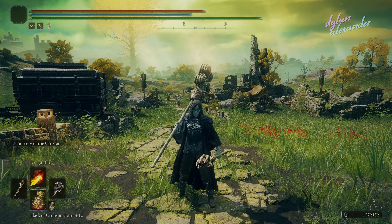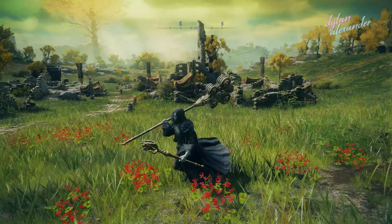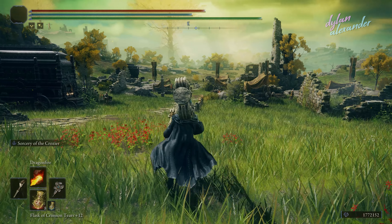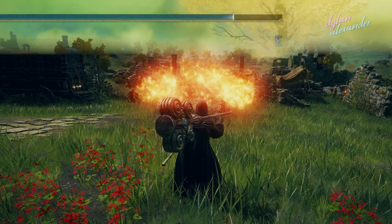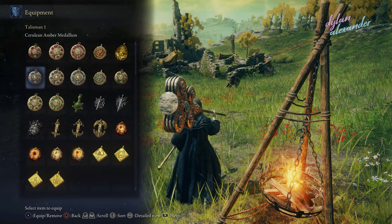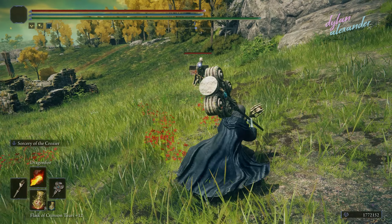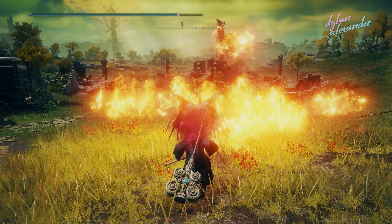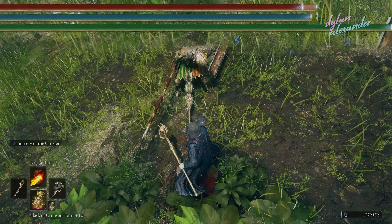The next thing I wanted to talk about is a change to FP regen. In the 1.0 and 1.1 releases, the passive FP regen I added was a flat one FP per second. Now it's 1% per second. This should helpfully scale with characters that have a high amount of Mind. The Cerulean Amber Medallions have also been changed — they now grant an extra boost of FP on hit, in addition to the passive regen, since there's not really a reason for them to grant passive regen when that's already always happening.